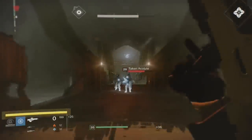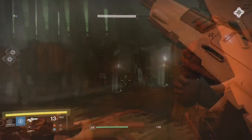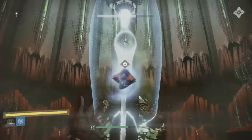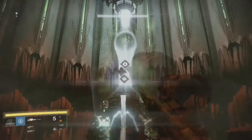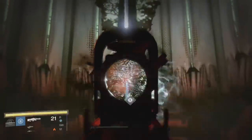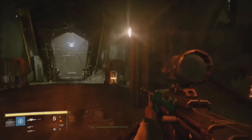Echolog believes the Sleeper Simulant is crafted from classified items. The full list he believes includes: the legendary fusion rifle relics, the rare Vex technology triangle orb mission item (unknown what that is yet), and the legendary datapad relics, which can be found on DestinyDB with some locations listed.